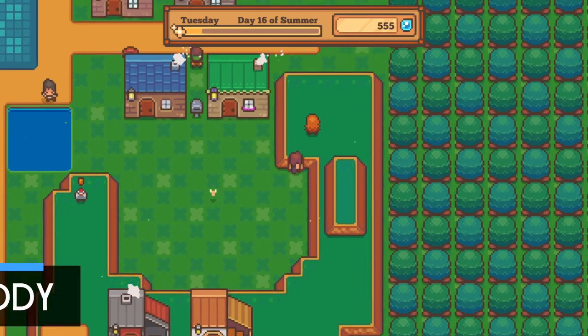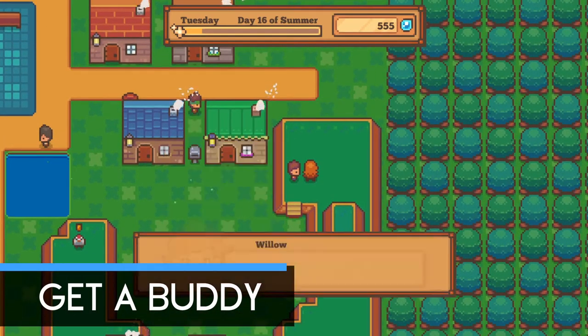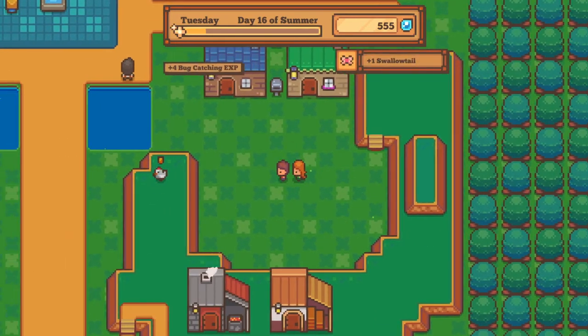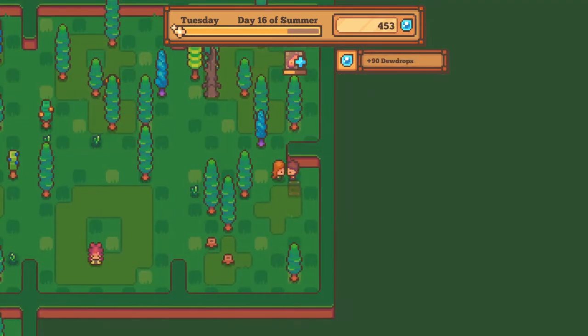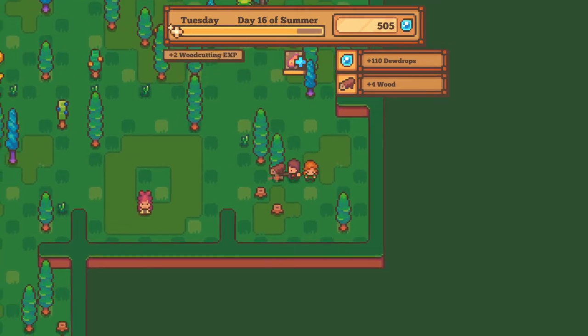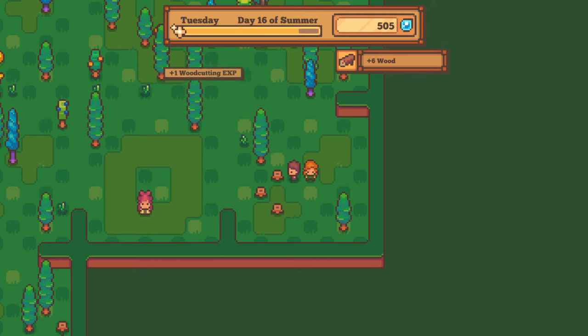The first thing you need to do is go get yourself a buddy. Run around your town and decide which of your villagers you want running behind you all day, then ask them to hang out with you. This is important because they can find random dewdrops as you perform tasks, which can be a major way to get cash in the beginning — so be sure to never walk alone.